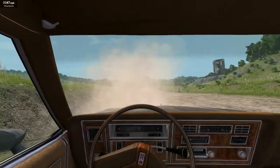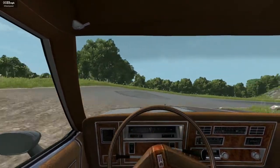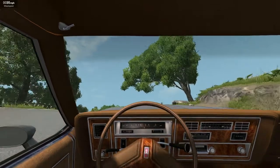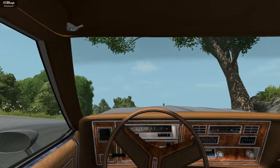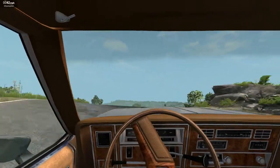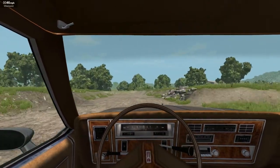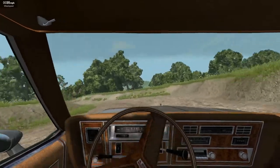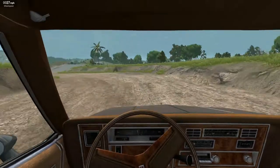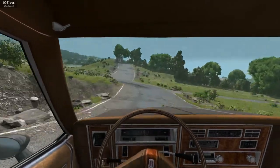Alright, coming up to the first jump. This car is going to have a lot of understeer and occasional oversteer because this thing's not built to be doing what we're putting it through. Uh-oh — oh there we go. Alrighty, coming up, on the brakes a little bit. Coming up on half a lap, the car's doing well. Over the jump.